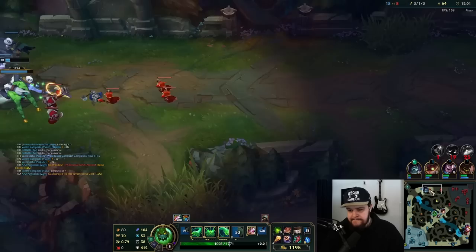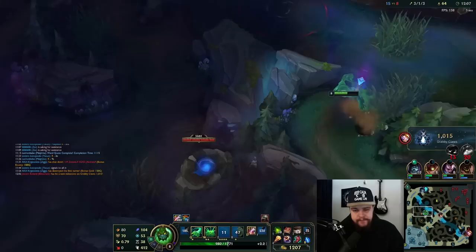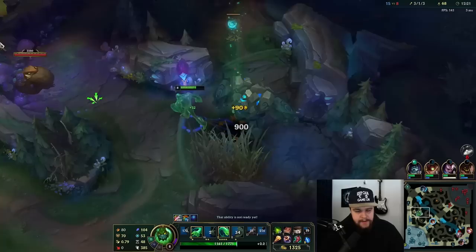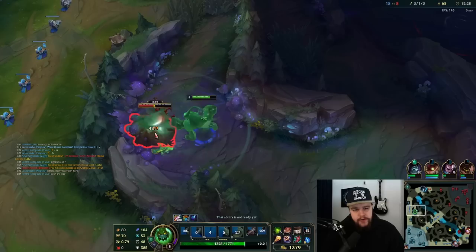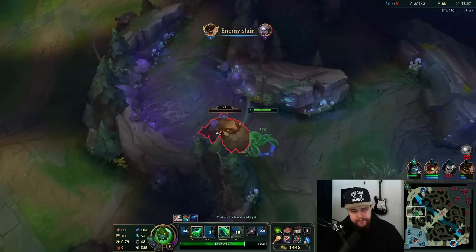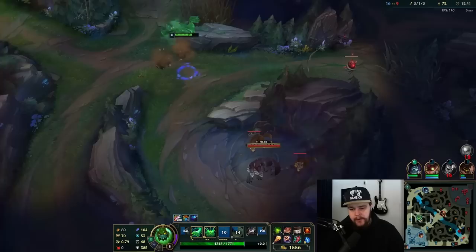We're overall looking very good I would say. Akshan is kind of fed but that's okay. I'll get my Demonic — and before you type it, yes I realize Demonic is nerfed for clearing camps, but it's still very good on Zach as a first item for fights. You get AP from it, which is great for your abilities, and Zach's W does quite a bit of camp damage still. It's not as good as it used to be, but it's definitely still the best first item on Zach in my opinion.